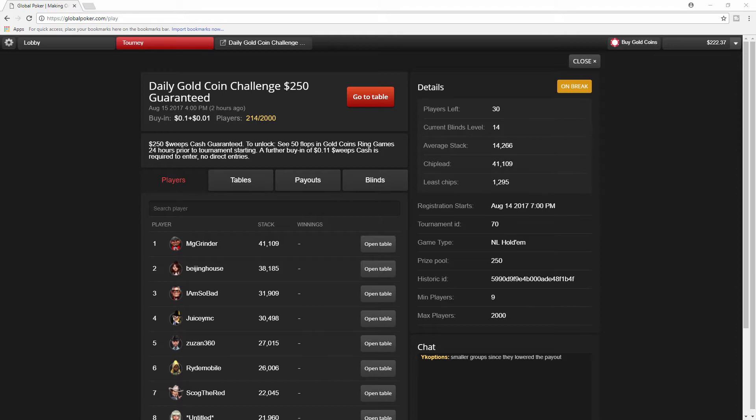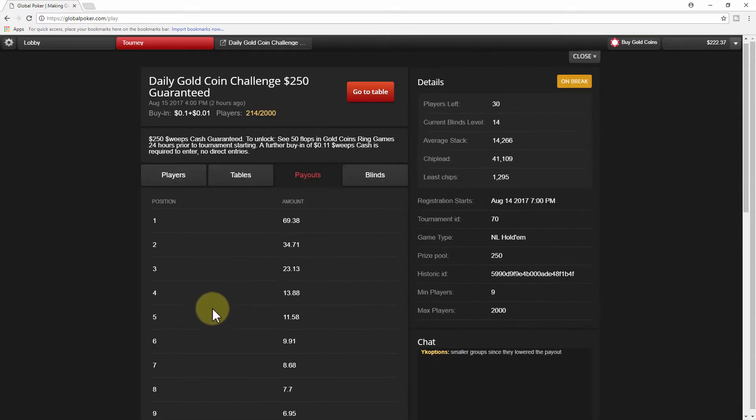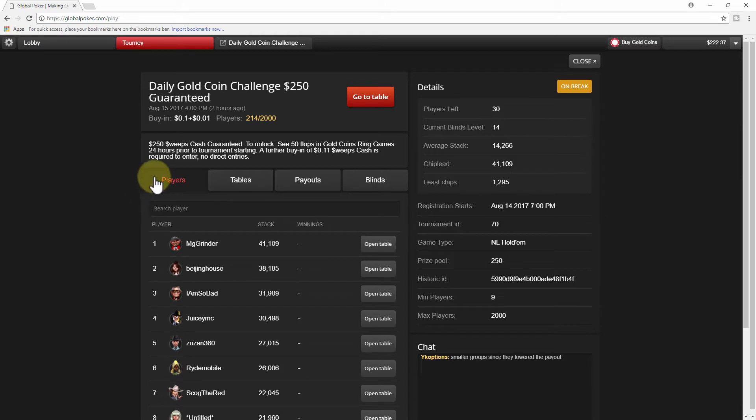This is about the 4th one of these I've played and I haven't made it to the money yet. Here I am sitting in first place. I was close to being out of the tournament. We're down to 30 players - it pays out the top 27, and that's around a 25 to 1 return on your investment. It's 11 cents to get in. I want to get up to the top spots, but I'll take whatever I can get because I know that tournaments are high variance.